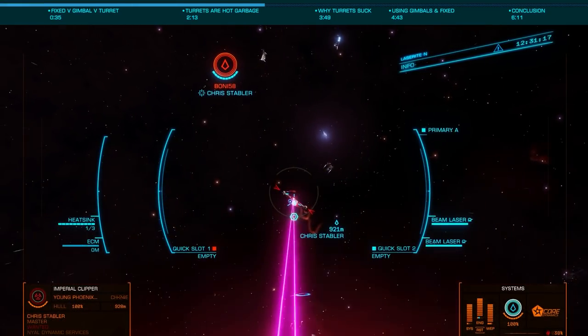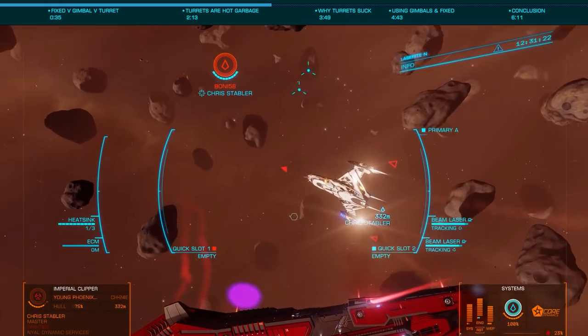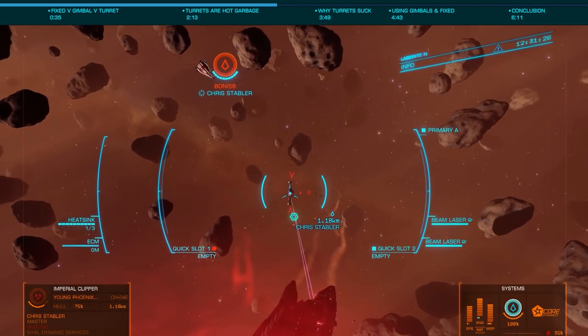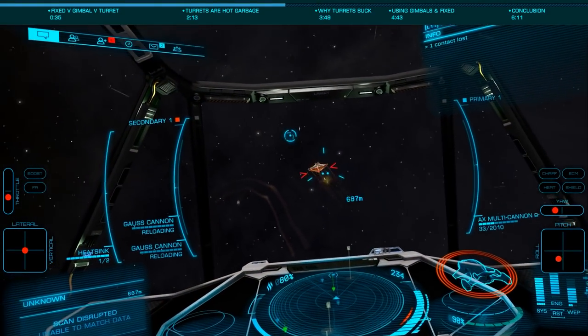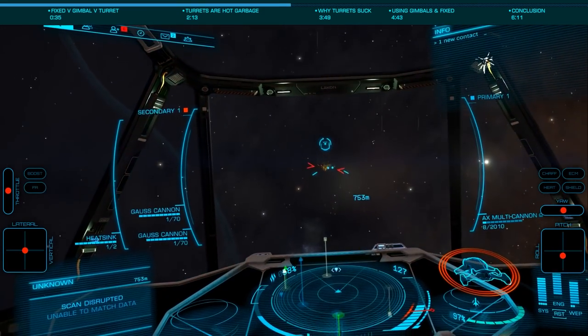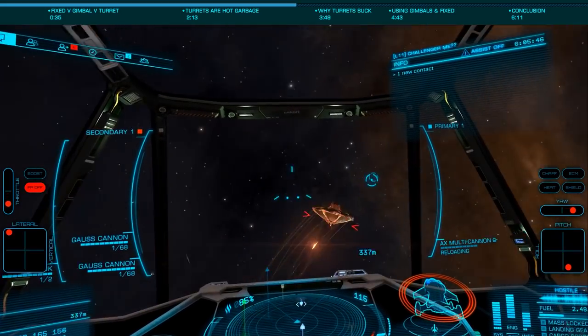The second use of turrets would be for the roughly seven or eight players who actually use multi-crew and want to allow their friends to fire their weapons — here, gameplay trumps damage output, as turrets are your only option. Anti-xeno weapons are another example, as there is no gimballed option save for the unlockable guardian weapons. Here, turrets can be useful, standing in for gimballed given the difficulty of the fixed variants.